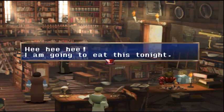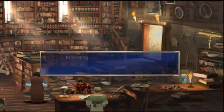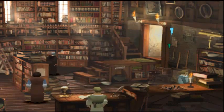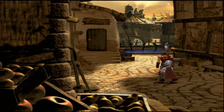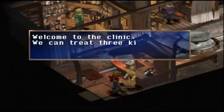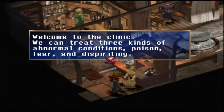I'm going to eat this tonight. A book? Welcome, we have a discussion — what would you like? I would like to run away with my life. Hello, kiddo — are you guarding the town? Oh, Sir Lavitz, it's good to see you're safe. Yellow means store. Welcome to the clinic — all kinds of abnormal conditions: poison, fear, and dispiriting.